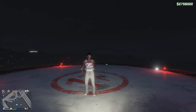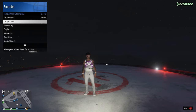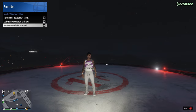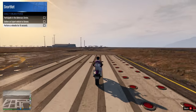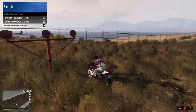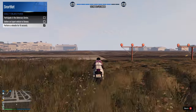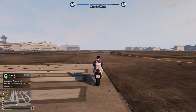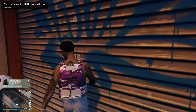Once reaching level 15 you unlock daily objectives that you can find in your interaction menu. These are free random objectives to do every day which, once completed, give you 5,000 RP points and $30,000. These objectives can range from tasks as simple as robbing a store to needing to complete a certain heist. If you log on every day after the objectives reset and manage to complete them every day for one week, you'll receive 20,000 RP points as a bonus and $150,000 as a reward.